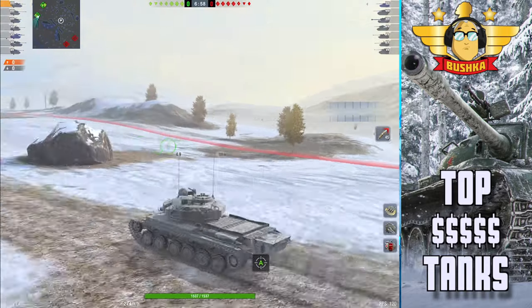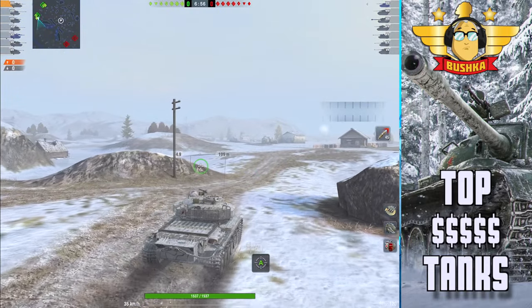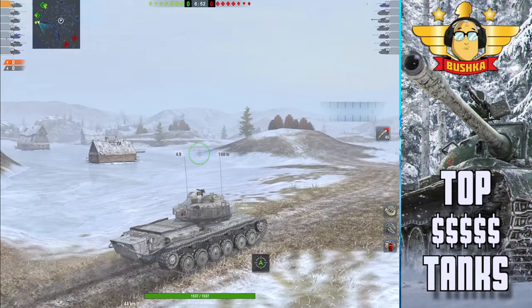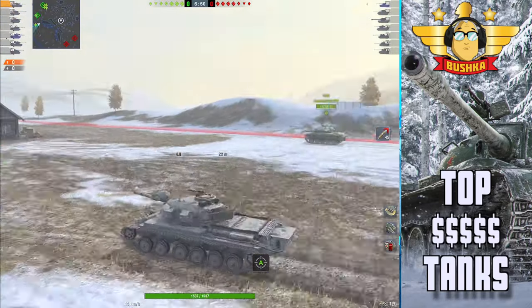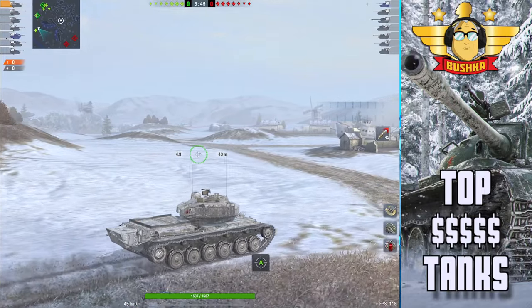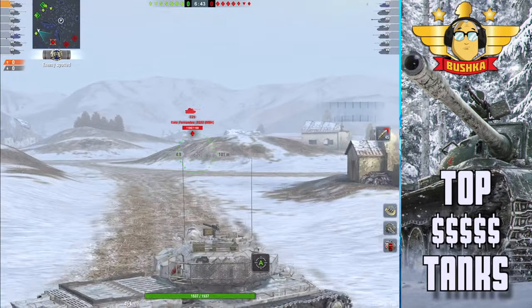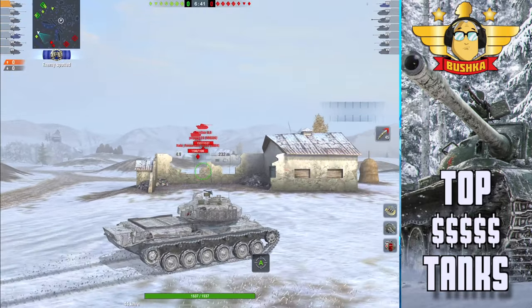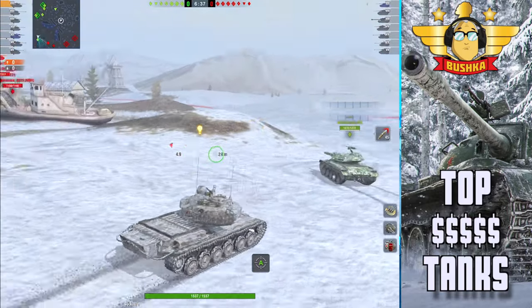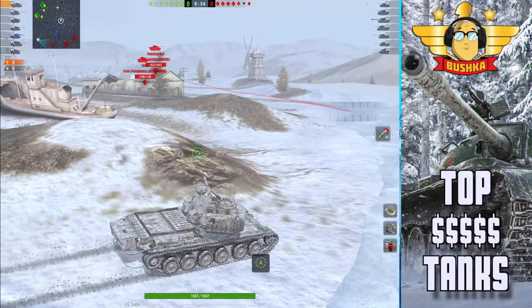Now we're going to see premium tanker — just watch this, you clowns. This is an absolute flogging in any man's language. The numbers he's going to put up are good at tier 10 — they're really good at tier 10. They're the kind of games where if I had a game like this at tier 10 I'd be fist pumping. This is why the Cent 5/1 is just sensational.